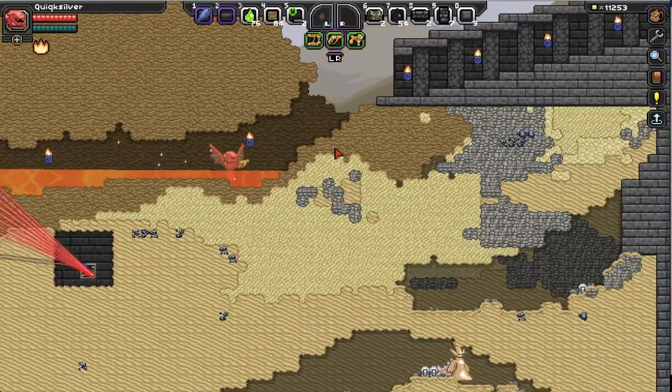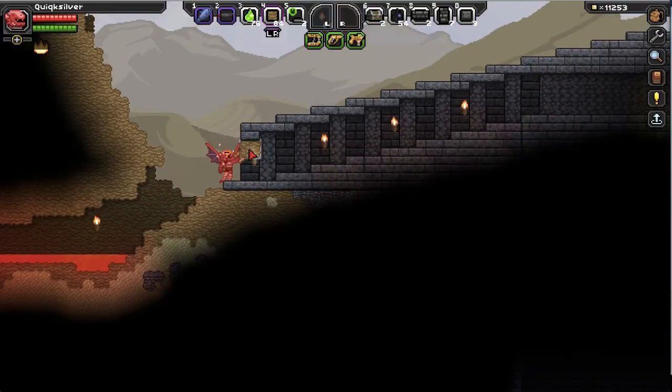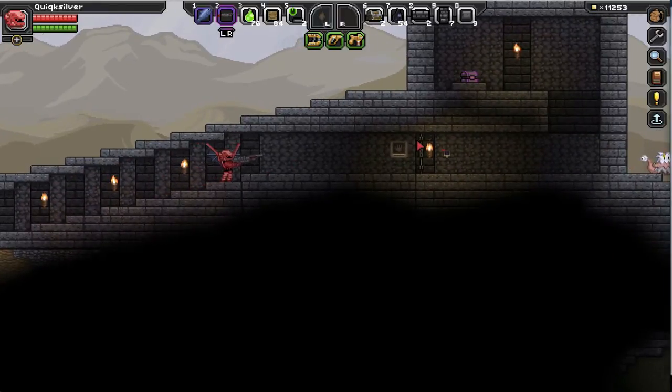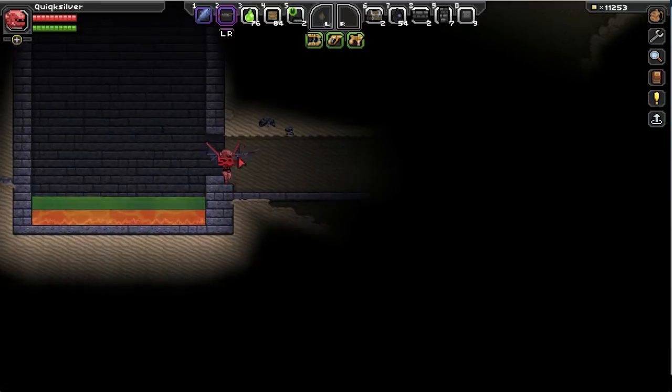The next trap — let's toggle Fullbright off and turn that off as well. So this one, you go up through here, and you'll look over here and you'll see there's a door. Most people associate these little things next to the door as like the button to open the door, right? Well, on this one, you walk up, go to enter, and all of a sudden you fall down into this.